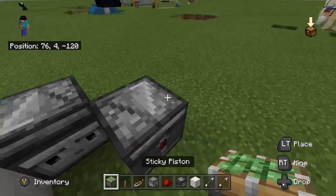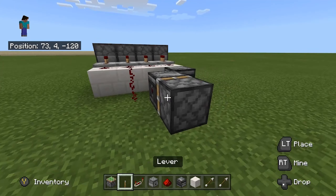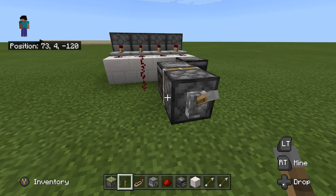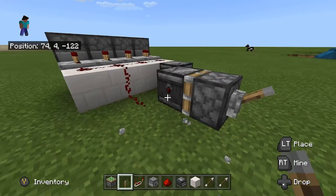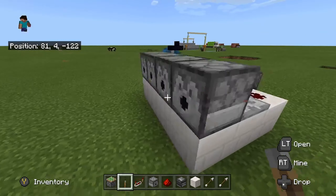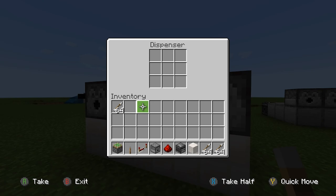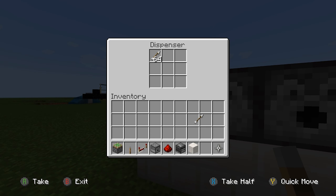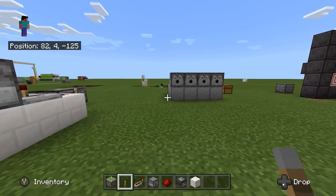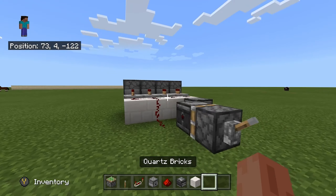Next get your sticky piston and place it like that, and then place your lever on the back — or you can have it on the side or on top. Next fill up your dispensers with whatever you want. This will shoot out literally anything you put in it, so I'm going to go for arrows. You can have flaming arrows, poisonous arrows, any type of arrows or any type of item and it will shoot them out.